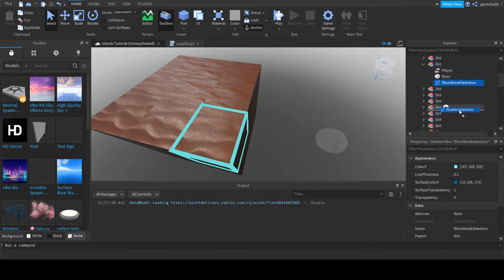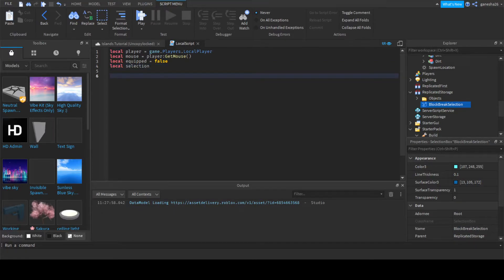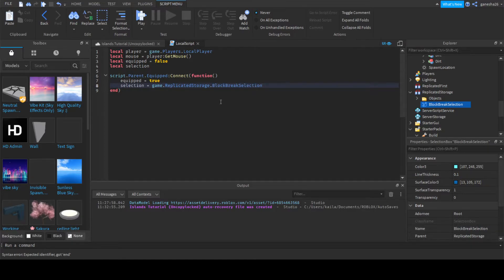Now that we have that, we can just put it into ReplicatedStorage — I'm not going to make a folder for it because we don't need to. So now we can actually start. We're going to say script.parent.Equipped:Connect(function). The first thing we've got to do is set equipped to true, because it just got equipped. So selection is equal to game.ReplicatedStorage.BlockBreakSelection:Clone(), and selection.Parent is equal to workspace.